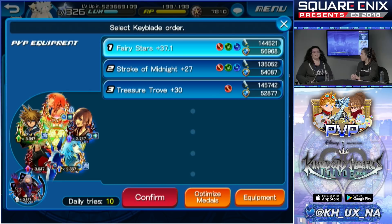One unique thing about PvP: normally in Kingdom Hearts Union Cross you can have the same medal equipped on any number of keyblades. In PvP though, the same medal can only be equipped once. If you have two copies you can put one on Fairy Stars and one on Stroke of Midnight, but if you only have one, it can only go on one keyblade. So be careful about where you put everything.